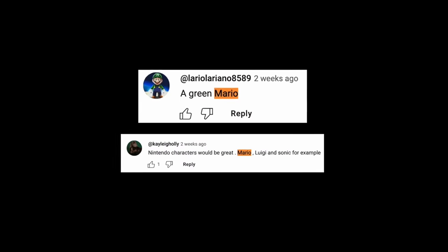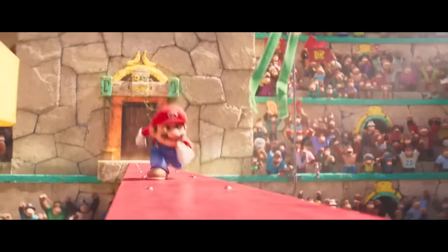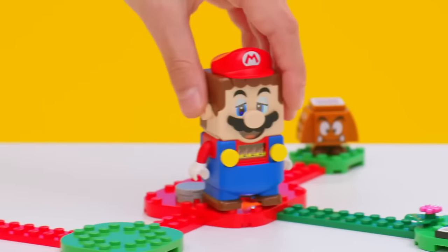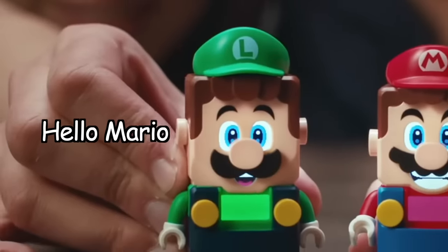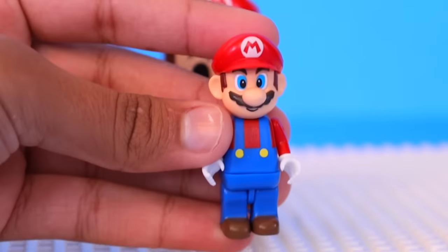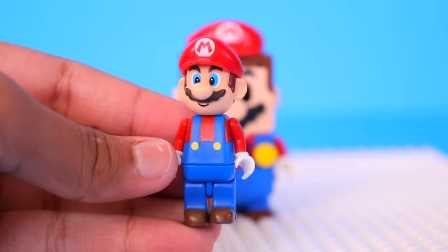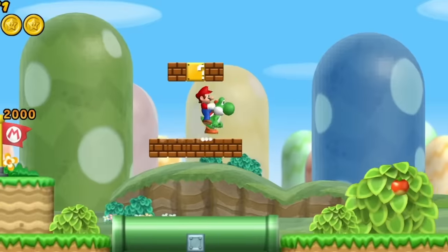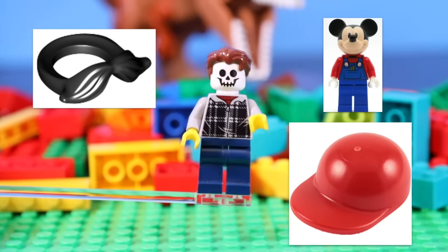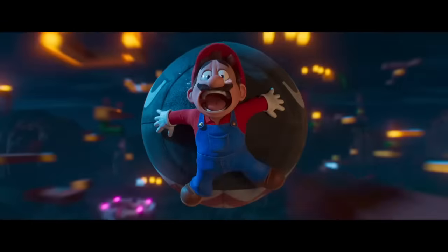By far the most common suggestion was to make an actual minifigure of Mario. LEGO has made a Mario theme, but the characters are these weird, kind of creepy-looking block things — we want a minifigure, not a McDonald's Happy Meal toy. I even bought an off-brand Mario minifigure that looks better than LEGO's version. Let's make one that's real LEGO and a proper minifigure. I could just buy pieces that look close to Mario, but that doesn't do the Italian plumber justice.